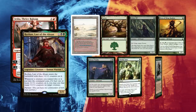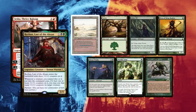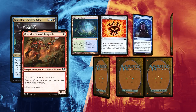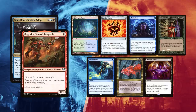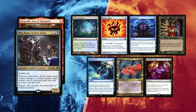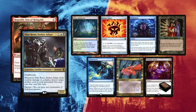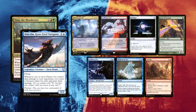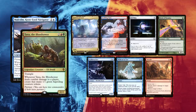Austin kept his first 7 with a Badlands and a Forest covering all his colors. Arbor Elf, Elves of Deep Shadow and Bloom Tender for ramp, Worldly Tutor and Survival of the Fittest for hand sculpting, getting those needed creatures for the job. Baal mulliganed down to 6 with a single Misty Rainforest but a Brainstorm to dig a little more. Rakdos Signet can ramp when he finds a second land, Vampiric Tutor can fetch the so-designed Divergent Transformations, Fire Covenant can keep the board clear, and Flusterstorm is good interaction or protection.